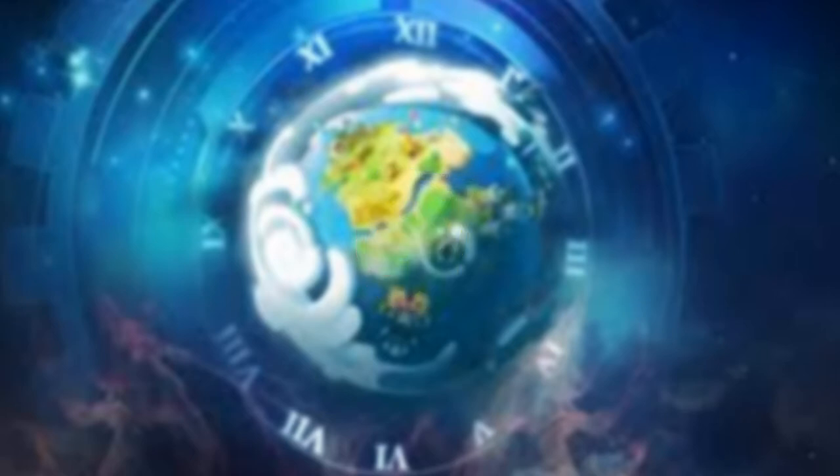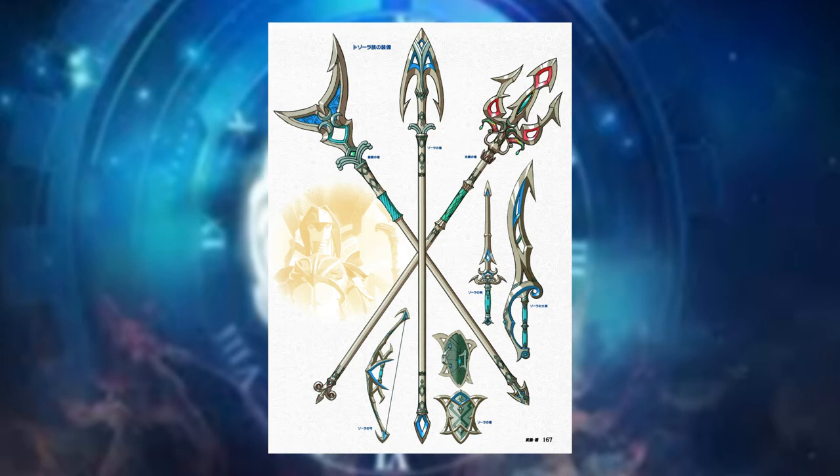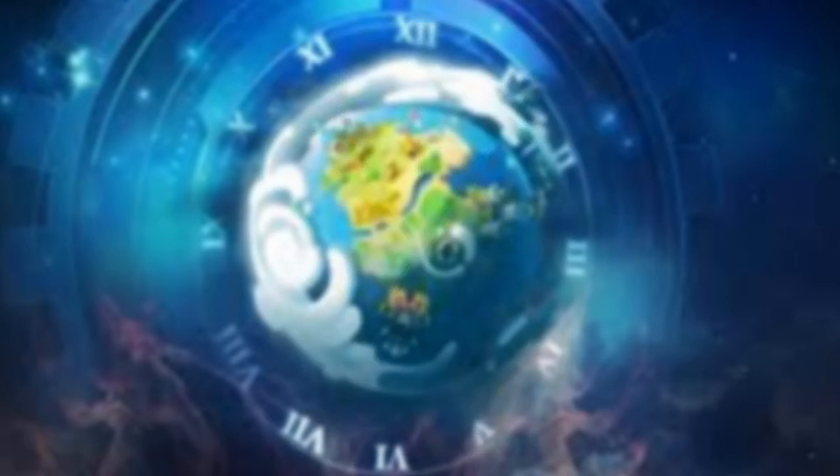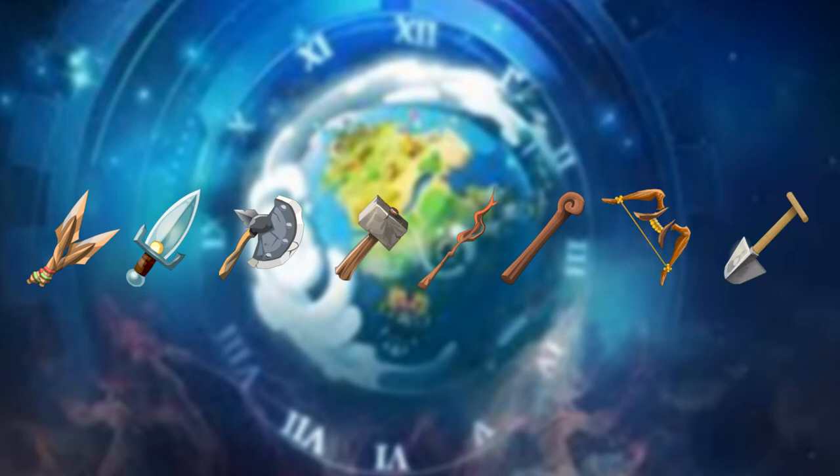Now let's move on to the most dynamic piece of equipment — your weapon. Weapons are going to be a huge factor in how you play your character and there's plenty of variety to choose from. Weapons in Dofus Touch range from daggers, swords, axes, hammers, wands, staffs, bows, and even shovels — and they are all pretty unique from each other.